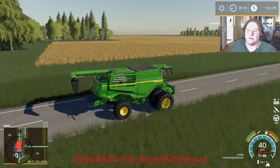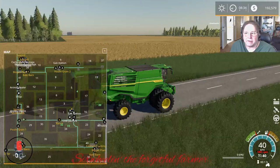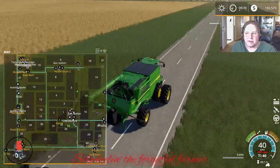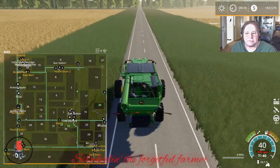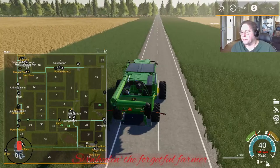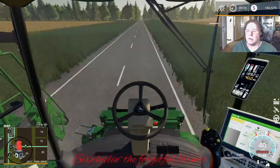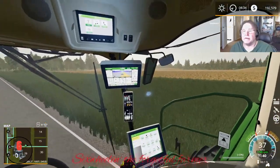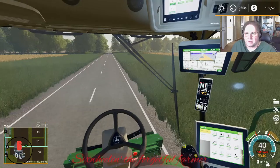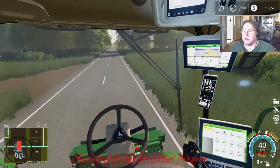Look at these fields — jeez Louise, these are big! Field 36 to our left. I haven't played a 4x map in quite a while so I'm going to be in awe of things. Field 32 is quite a little ways down here — hang on tight, we'll get there. Inside here there's a nice combine. Let me put on cruise control so I don't have to worry — just keep it between the ditches. A lot of good gauges here.